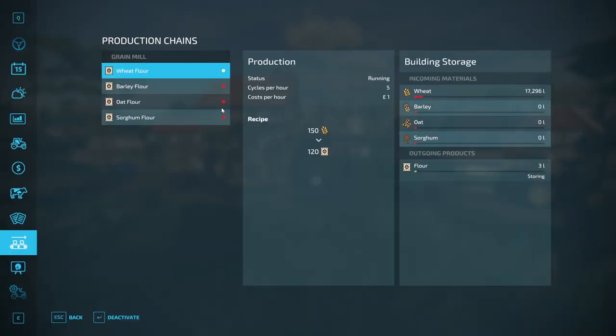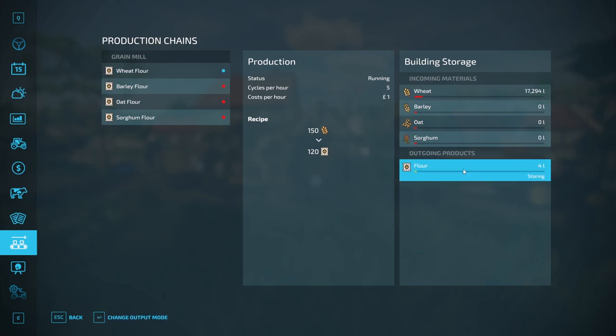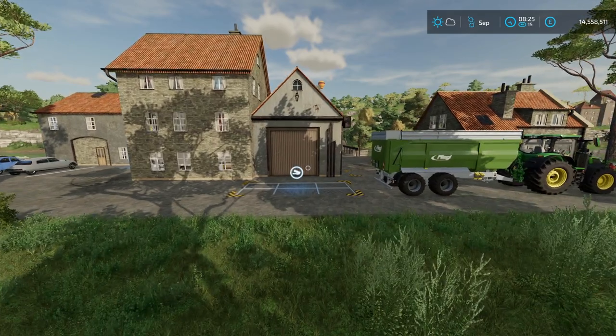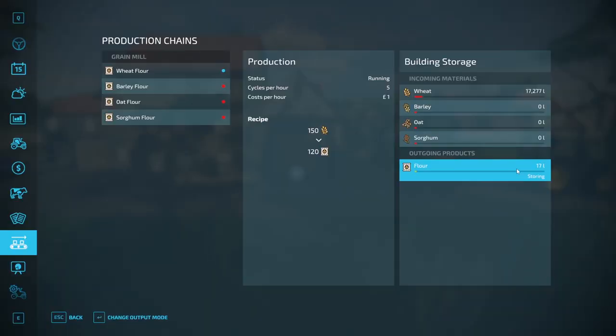Move somewhere a bit quieter and go back onto this menu — you can see the grain is in here and it's already running, so it's already producing flour. If you just want flour, I'll speed up time and it should start making flour.